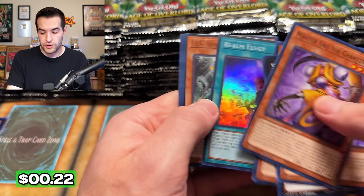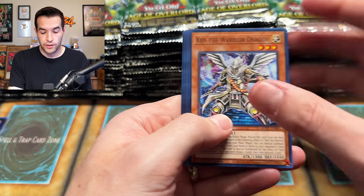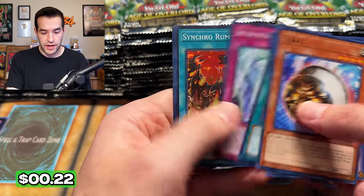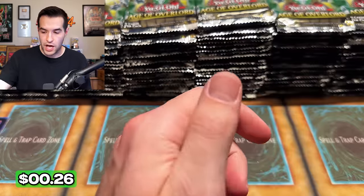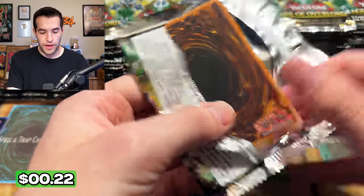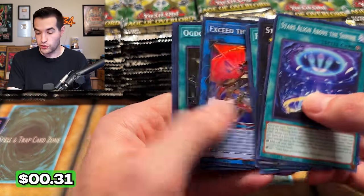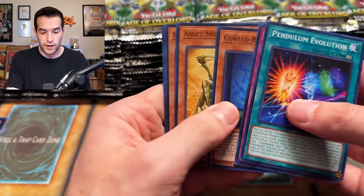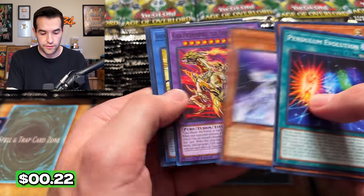If you guys have made it to this point, you are insane — you are epic. It's going to go even longer, so if you've made it this far, you want to get the secret code, you're going to have to keep watching. We have the Synchro Rumble Rose Papillon Rumble. Can we pull the SP? We've still not pulled the SP. Age of Overlord, I believe in you — you can do this. If you are believing, hit that subscribe button, because subscribing means that you believe.